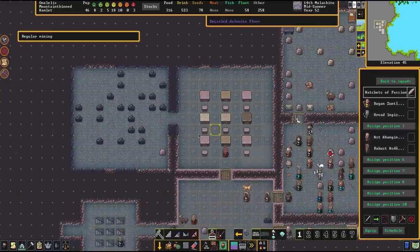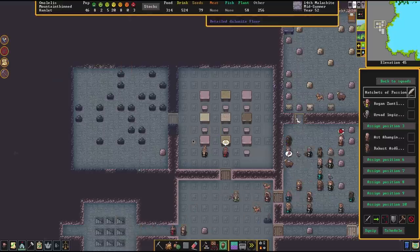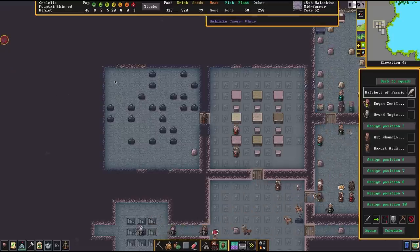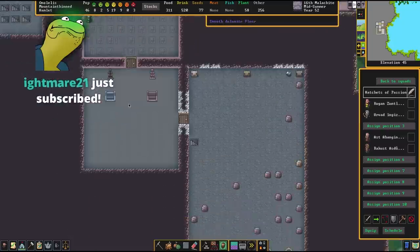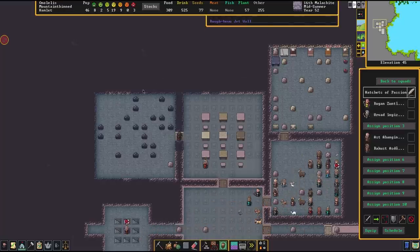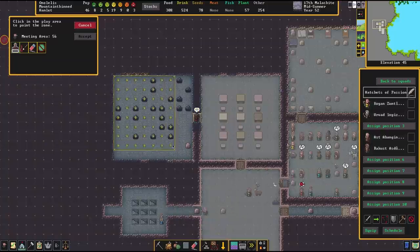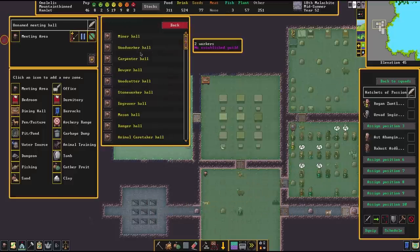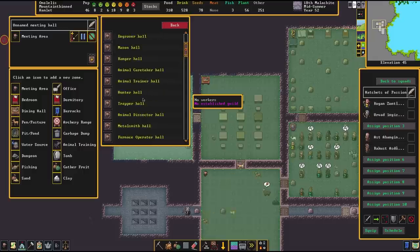We've also started to carve out another area because we've received a petition for a guild hall, which means we can basically get free guards - so why not? Apparently we're going to be sieged at 50 pop. We're making more wood bolts, and we don't have any tanned hides so we're going to need more for quivers eventually. The training continues from time to time. Maybe our chief medical dwarf was just being lazy, but either way there's so many other things I can check off the list. Let's go ahead and do this and make this into our guild hall.